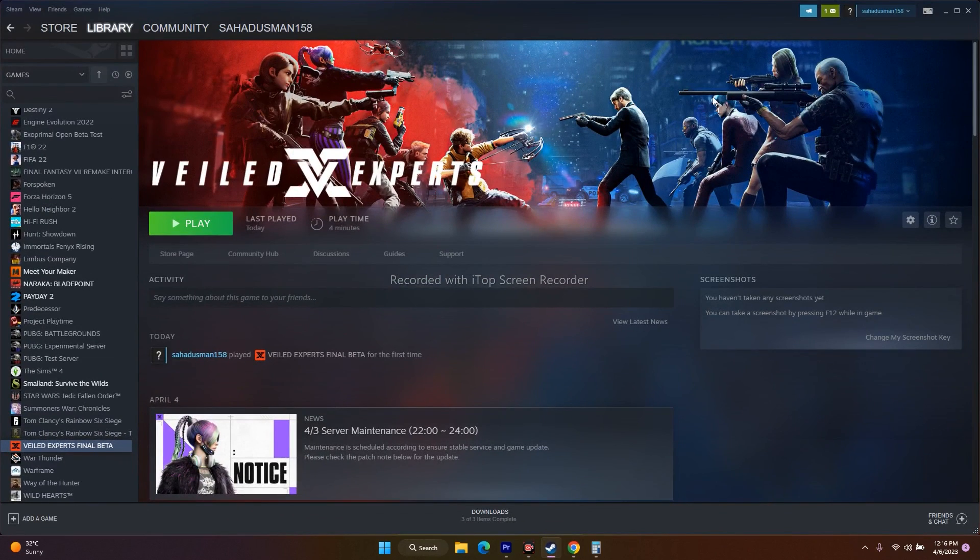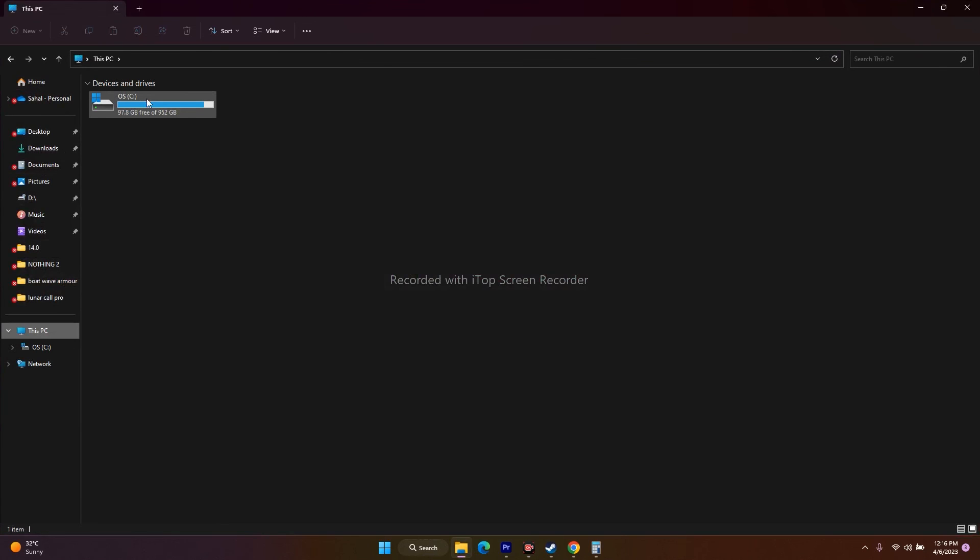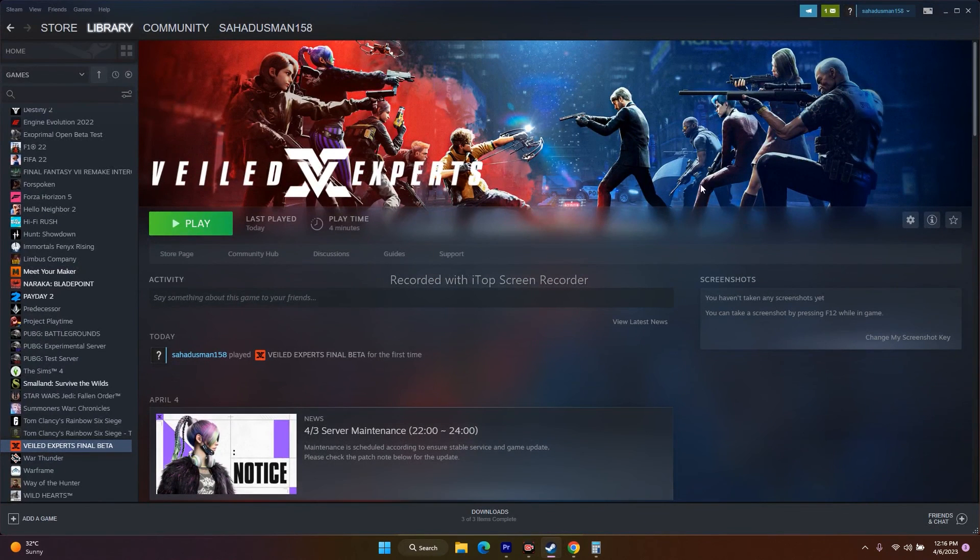The last step is to uninstall and reinstall the game. Right-click the game, go to Manage, and uninstall it. When reinstalling, make sure to install it on a different disk than where it was originally installed. These are all the possible workarounds. I hope this video was helpful — if so, don't forget to subscribe and click the bell icon for more notifications. See you soon in the next video, peace out, bye bye.